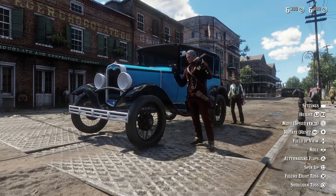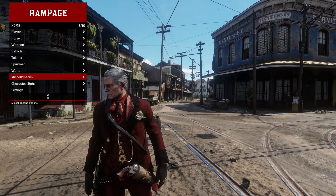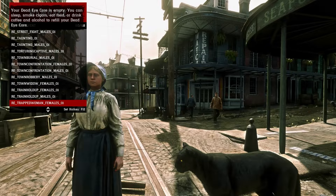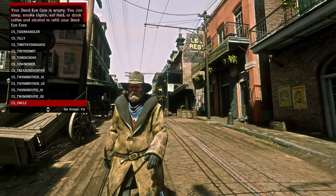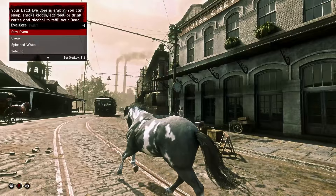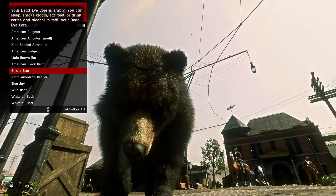If there's one mod you need in Red Dead Redemption 2, it has to be Rampage Trainer. This is a handy menu system that allows you to basically do anything. You can switch between John and Arthur whenever you want, or change to any NPC you've ever seen in the game. You can be whoever, wherever, and whenever you want — even roleplay as Uncle with lumbago. For some NPCs you can even change the wardrobe on the fly. And humans aren't the only option — you can turn yourself into a horse or any animal you've seen in the game, including a grizzly bear.